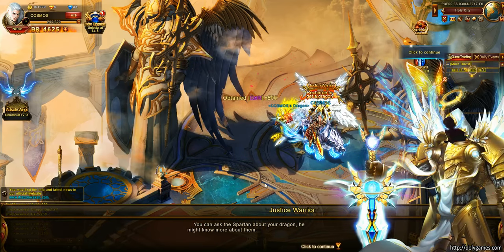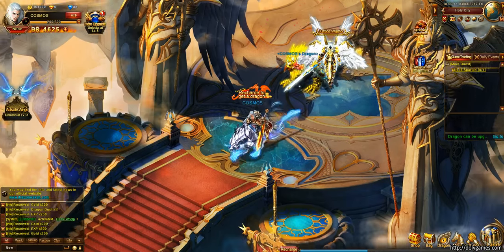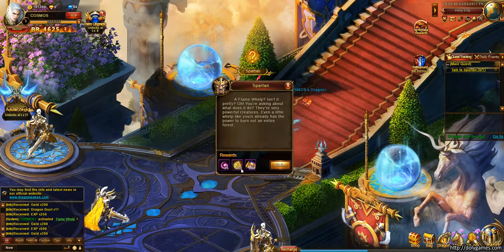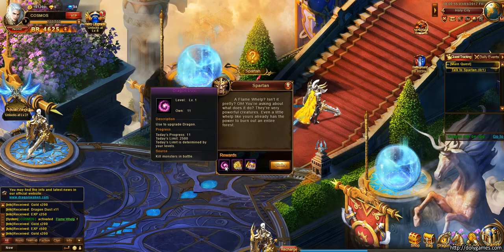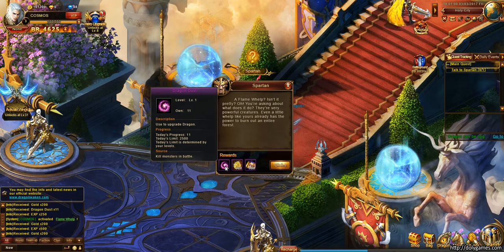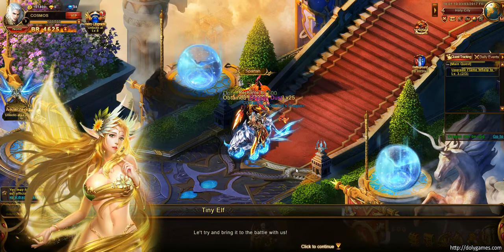Finishing quests and rolling through. First time we're getting dragon dust rewards in addition to gold and experience. It's nice that it shows today's progress — today's progress is 11, the limit is 2,500, and the limit is determined by level. So it's nice that there is some kind of control over the quantity consumed. It also shows the item source, which is nice.